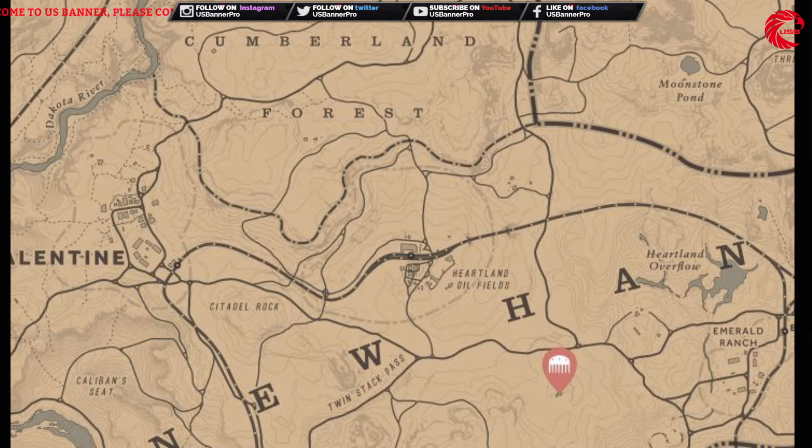The box is located over in New Hanover. You have to go just between Valentine and Emerald Ranch. You can find it inside a house or building — you can see the location on the map.